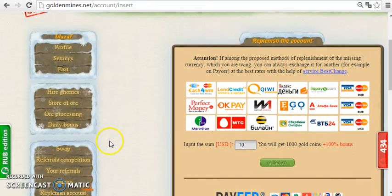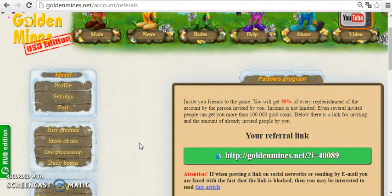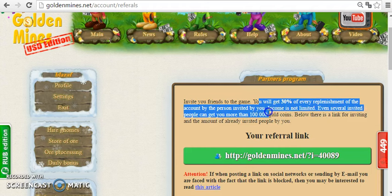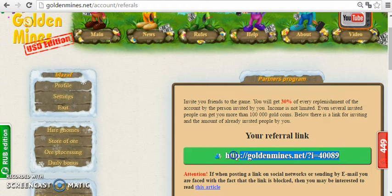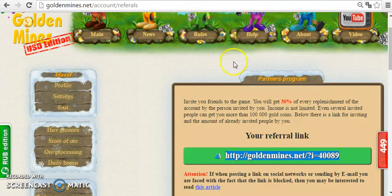You can find your referral link here — click on 'your referrals.' You will get thirty percent of every account replenishment made by a person you invited. Your referral link is shown here, so simply copy and paste it wherever you need.